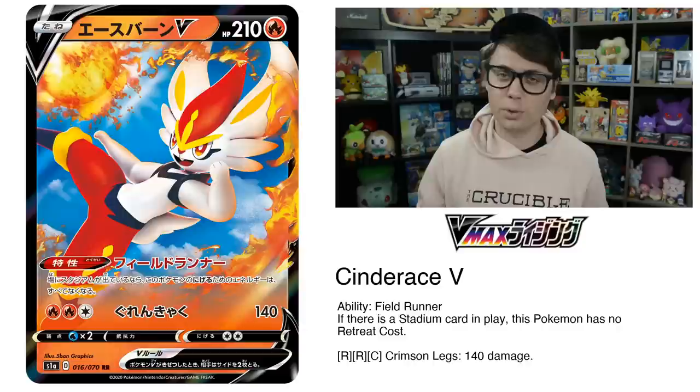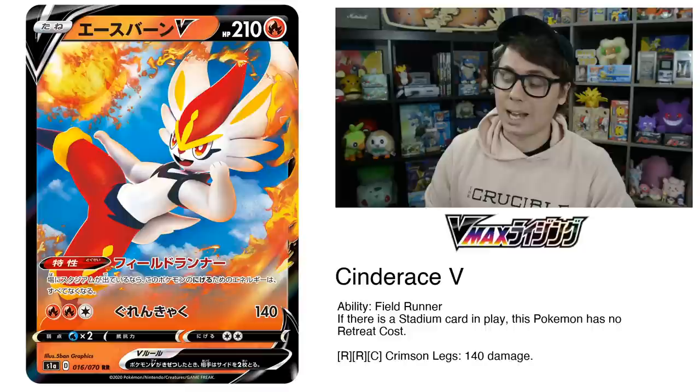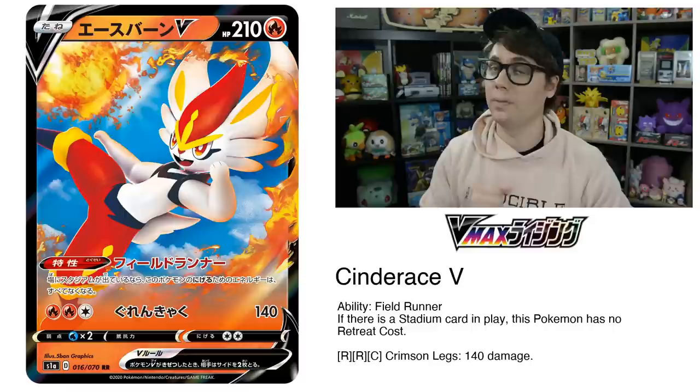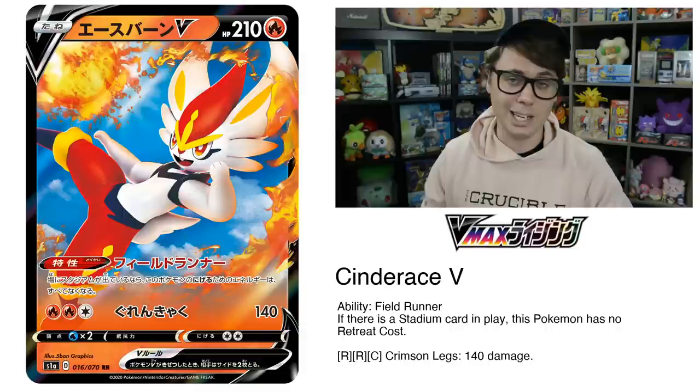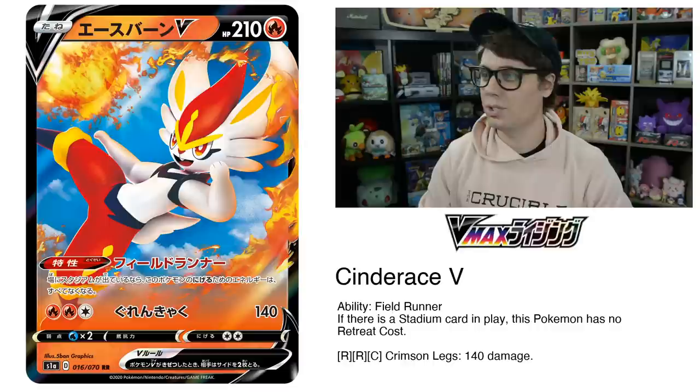Of all the Sword and Shield Pokemon V starters, Cinderace V and Cinderace VMAX arguably inherit the most powerful support in the form of Welder. Cinderace's ability, Field Runner, reads: if there is a Stadium card in play, this Pokemon has no retreat. With Giant Hearth and Heat Factory almost always in play, Cinderace gets free retreat and can easily pivot into Jirachi, which is fantastic for consistency. Its attack, Crimson Legs, deals 140 damage for two fire and a colorless, and it's got 210 hit points.